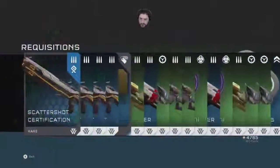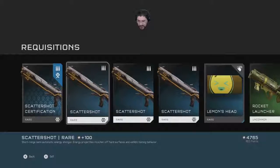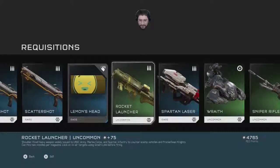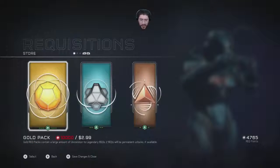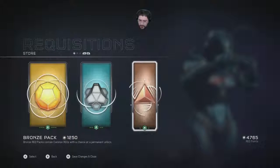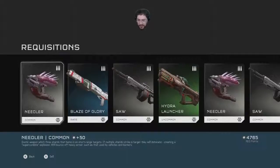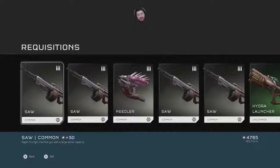Last gold pack — Scattershot certification! Now is this better than my Blaze of Glory? Short-to-mid-range semi-automatic energy shotgun — energy projectiles ricochet off hard surfaces and exhibit homing behavior. I don't notice that. Lemon's Head. Blaze of Glory, reef, snipers, free, free, free — I don't have enough.